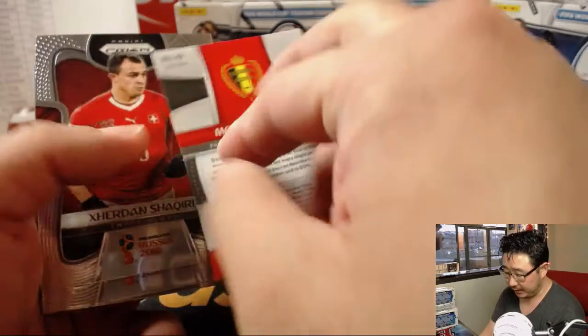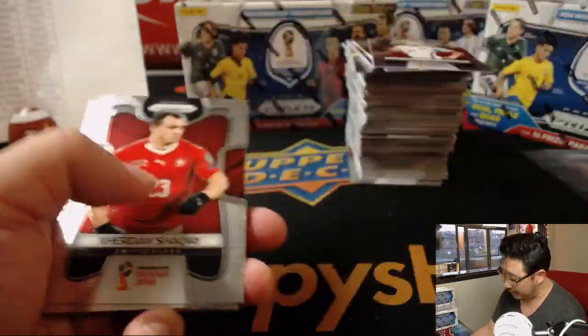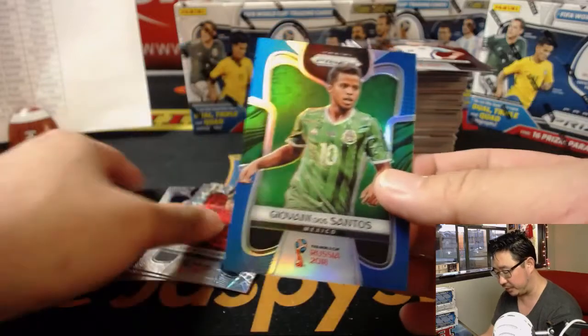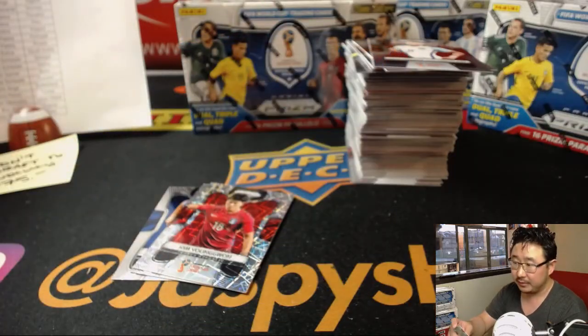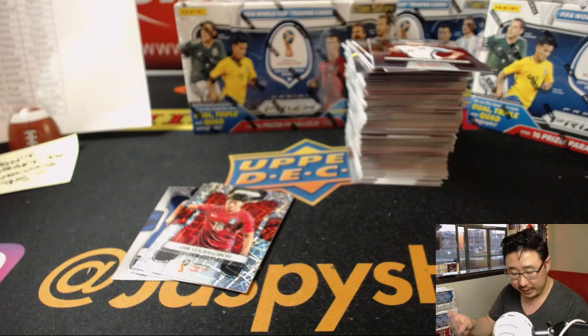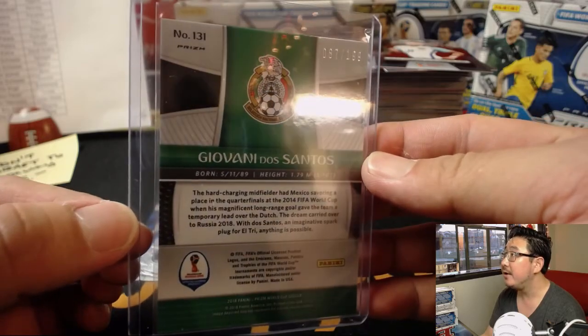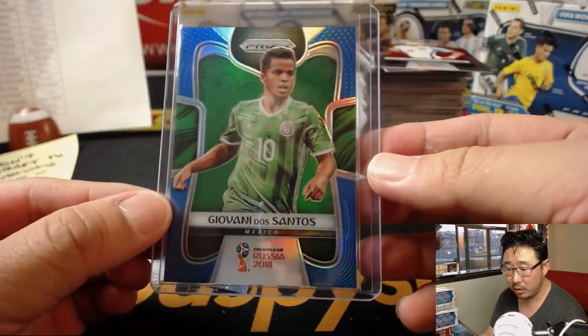The commons aren't going to ship — I'm going to be blowing by those — but inserts and stuff like this will ship. Giovanni dos Santos will go to Mexico, L3. 87 out of 199 for Josh Pruce. There's Isco for Spain.